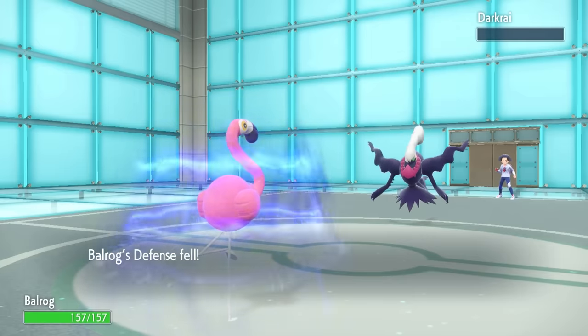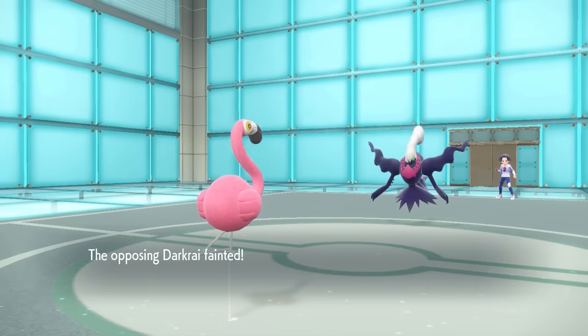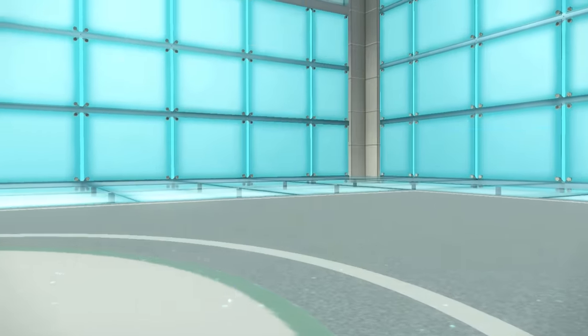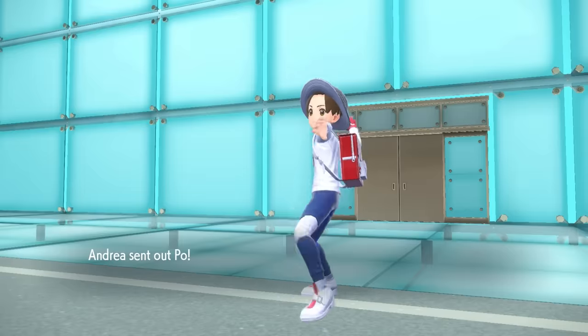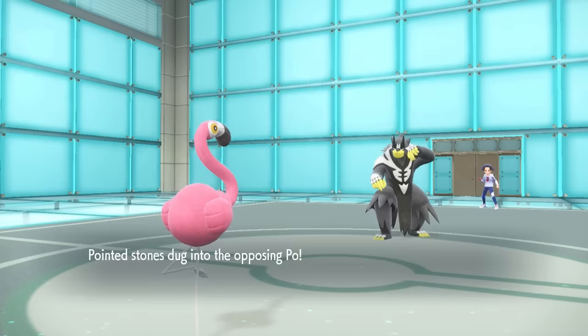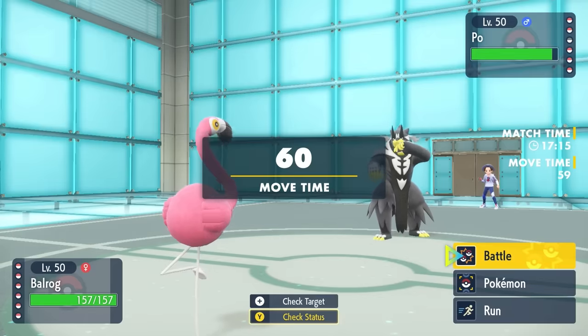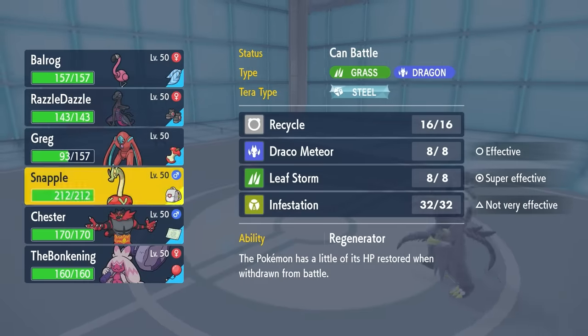Flamingo looks really nice in this matchup. With the Scarf, we obviously kind of ruined the surprise there. They now know that we are locked into the Close Combat, which is mostly fine. So they can decide whatever they want to switch into here on the revenge, and they decide to bring in the Urshifu. Of course they have the Urshifu - this thing is just always around and is ruining people's days with crits and nonsense.